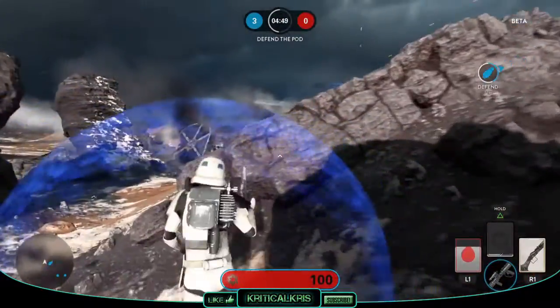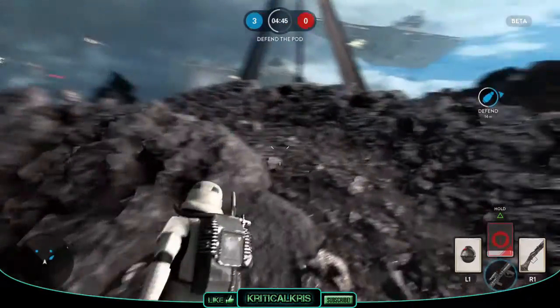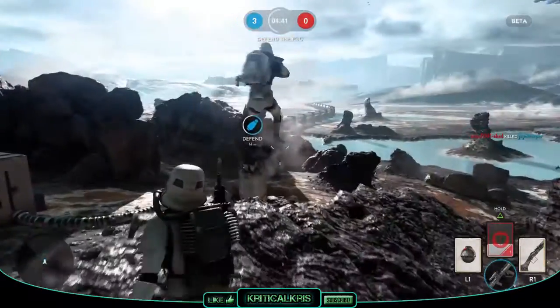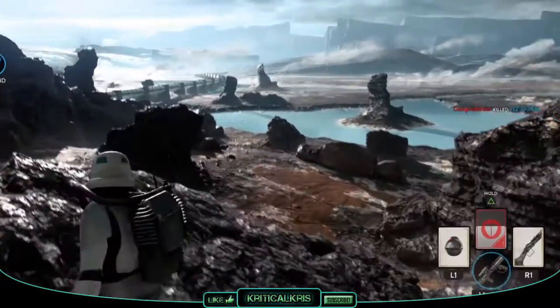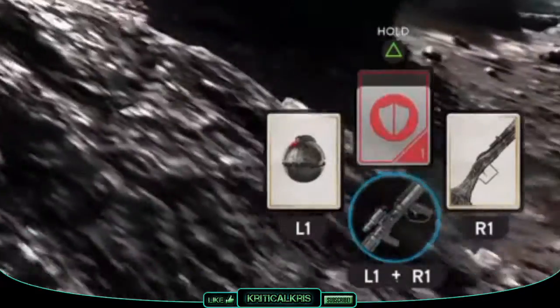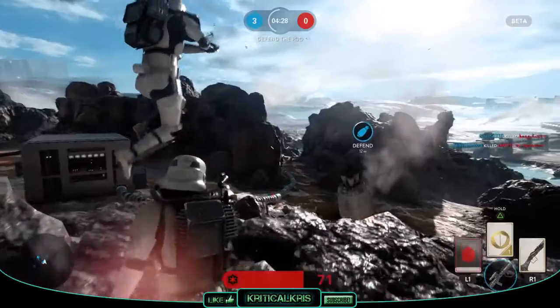Instead of having specific slots for gadgets, grenades, perks, and other things to make up your loadout, Battlefront is basically combining all of these things and slapping them into one category, giving you a deck of cards to pick from. Players can essentially choose up to 3 cards to use on their loadouts — or hands, should I say — and these allow the usage of Star Wars equipment like thermal detonators, personal shields, cycler rifles, and so on.